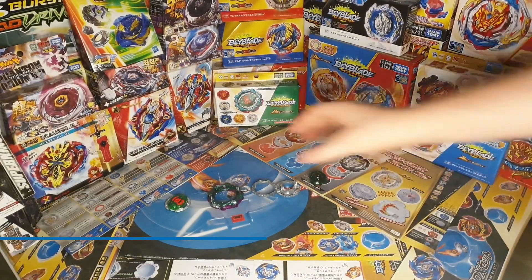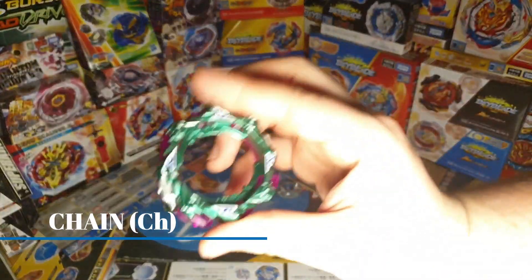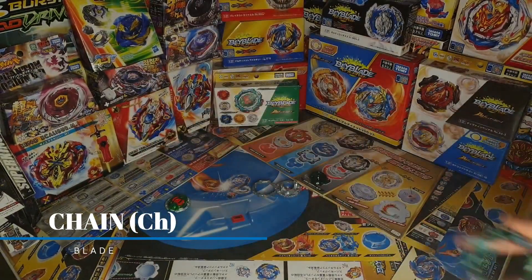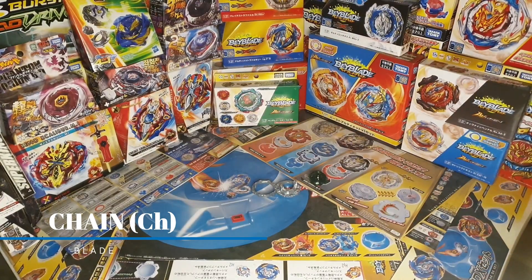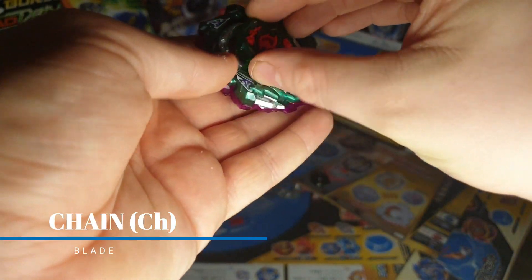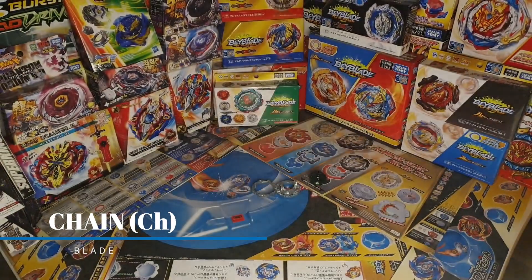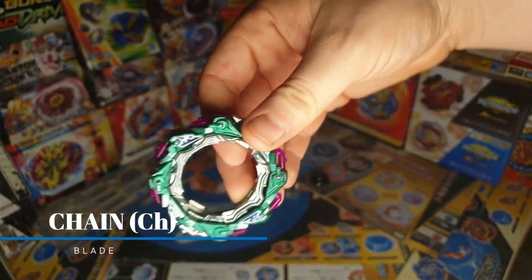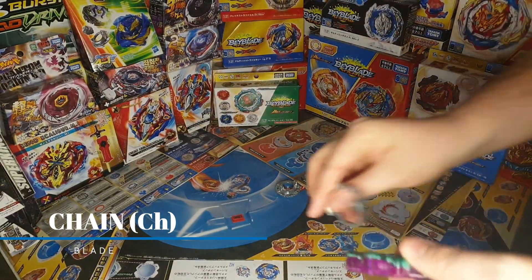Next up we have Chain, and I did review this during my previous video but I'm going to give a brief one here. Chain's compatibility depends on what's pointing out on the armor and what core you're using. With something like Six or most easy cores, the chain things all stay in or actually flap out. It kind of works like Tact in a way.